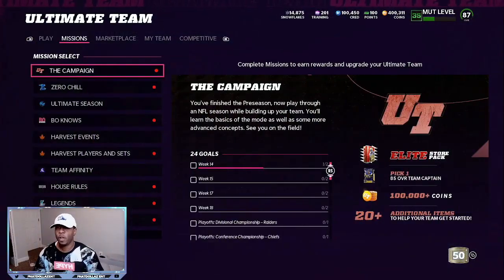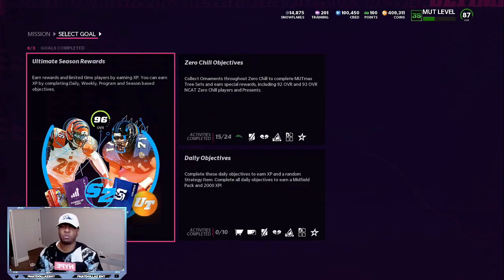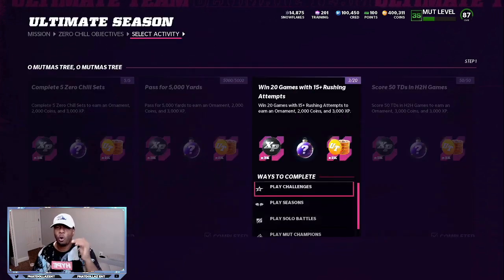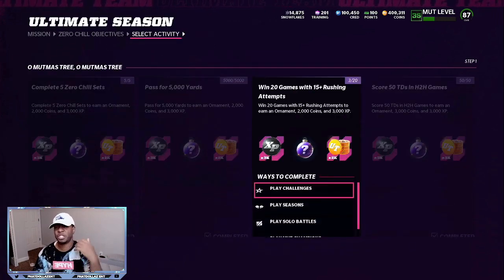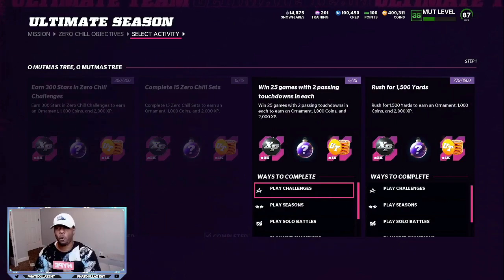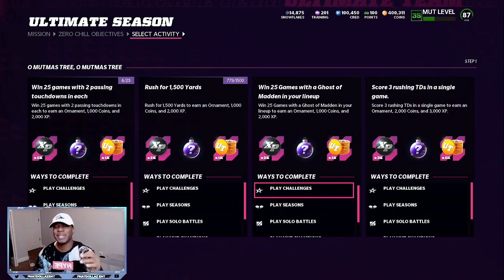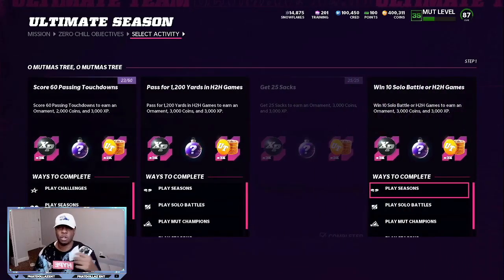To get the players that sell for coins, come over to Ultimate Season in your missions tab, then to the Zero Chill objectives. These are all ornaments and XP just for playing the game. Completing all these sections gives you four ornaments each. So in total, you can get about 16 to 20 more ornaments on top of playing the solos. If you take 12 ornaments, you can put them into a set and get an auctionable player.